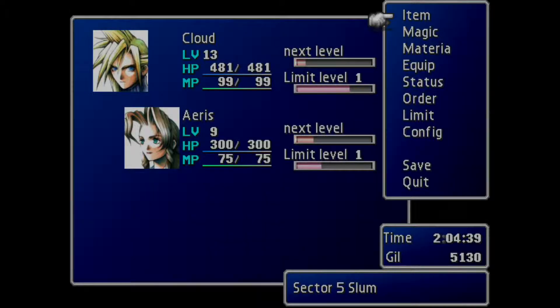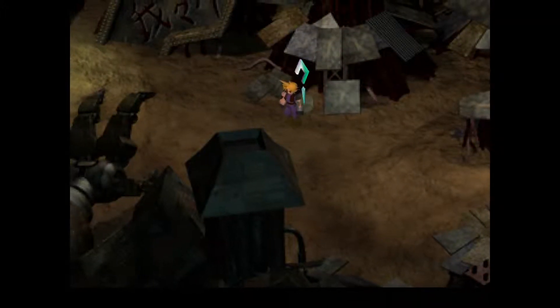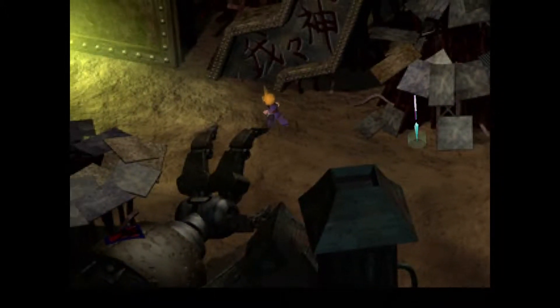Hey everybody, this is Lab Series and if you're just tuning in, we are doing the let's play of Final Fantasy 7. We have just finished up the Sector 5 reactor and got our newest party member Aerith, and we are on our way to her house from the Sector 5 slum church.